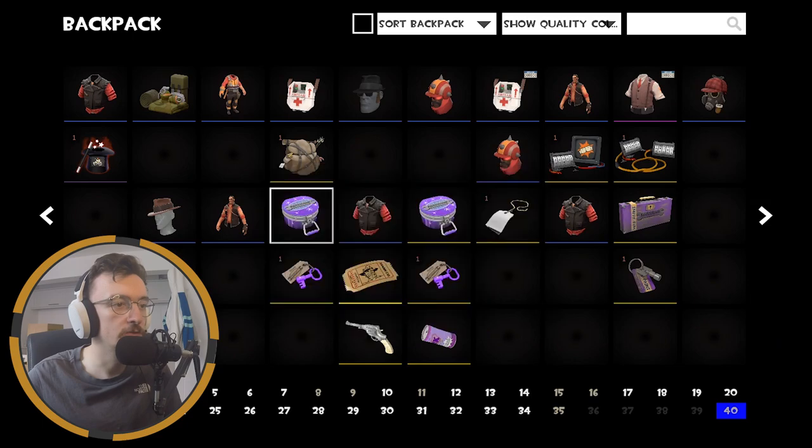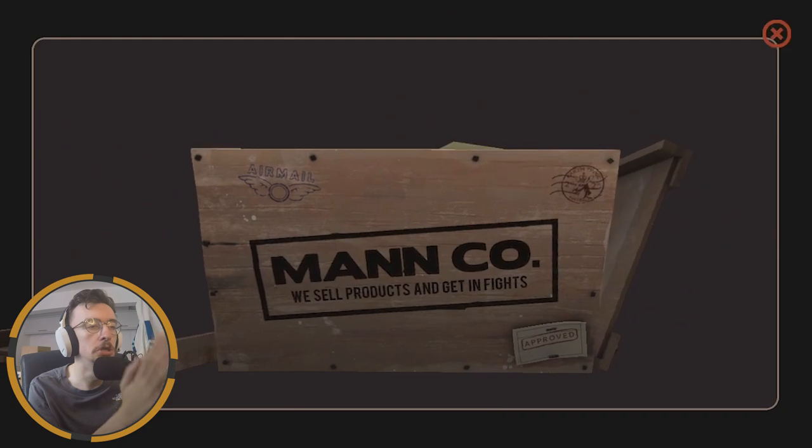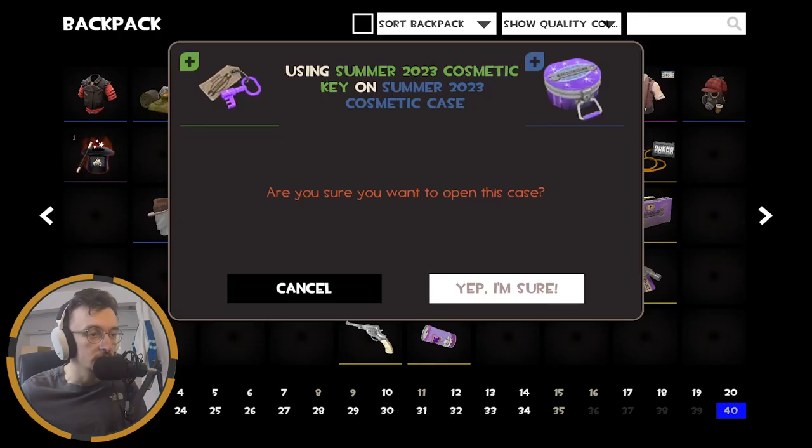Okay, penultimate case number fourteen - let's go. Give me something good, come on, give me an unusual. I just want a hat with a new unusual effect, that's all I'm looking for. I'm happy with the unusual fire, I think that's very cool, but I just want an unusual hat from this set. I'd be happy with the Blast Bomber, the Brimmed Bootlegger, even a Fire Stalker - any of these hats with a cool effect. Let's hope Valve listened to my prayers.